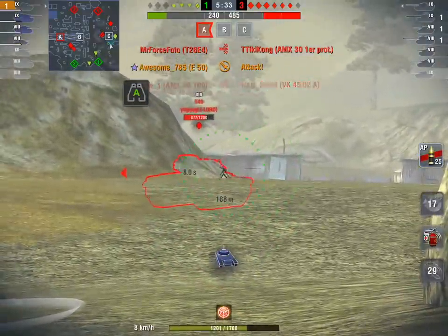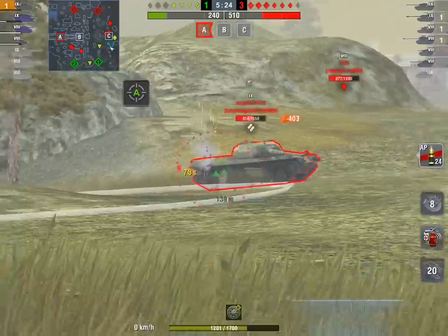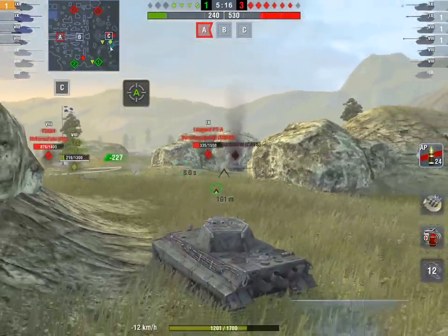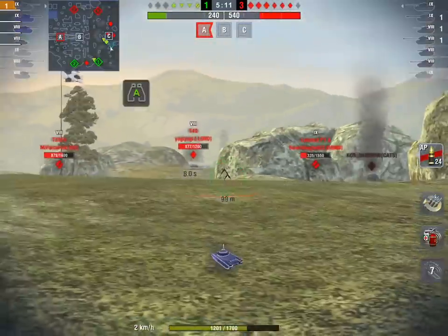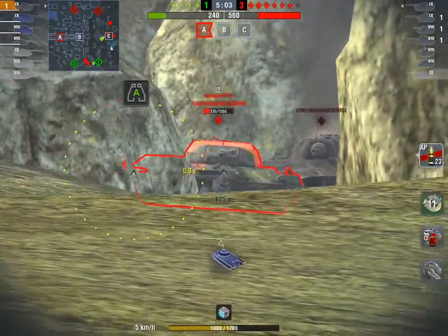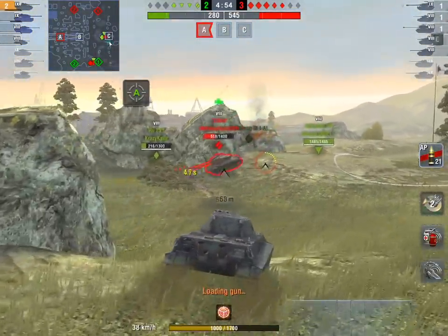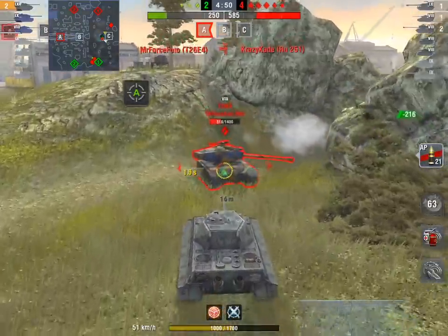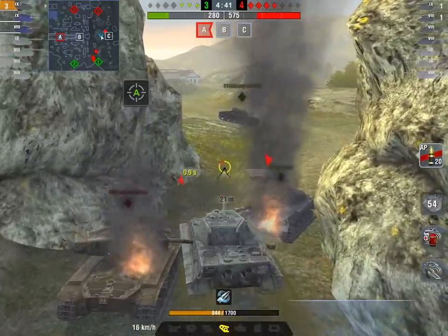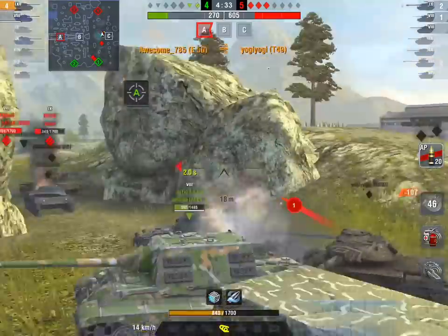Awesome785 does a great job angling his E50 and getting shots in. That T49 wants absolutely no part of the E50 - it's a train wreck of a matchup for a T49. If the T49 gets rammed by the E50 it'll get deleted. The PTA pushes up, probably not a great idea crossing in front of the camping TDs. The T49 pumps in an HE shell through the Leopard PTA - the only option he had. Awesome785 pushes in from the back, rams - 520 points of damage. Absolutely adore it.